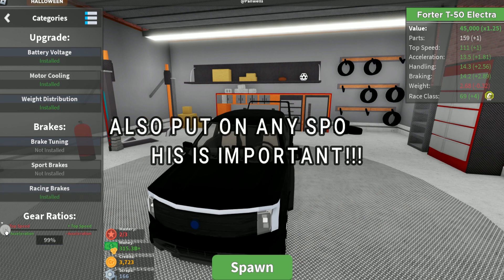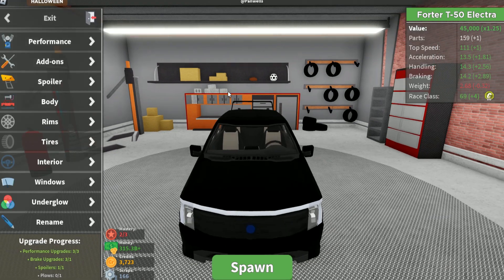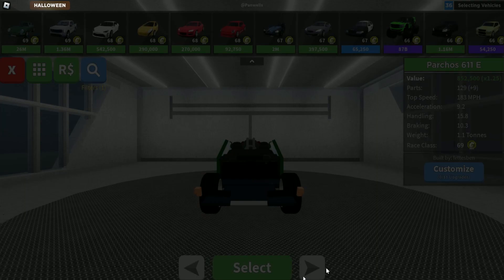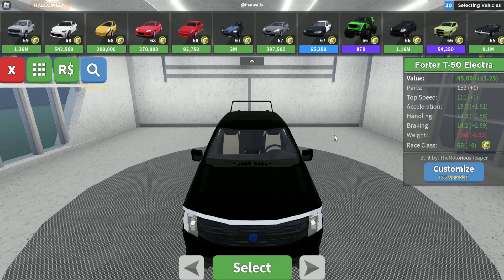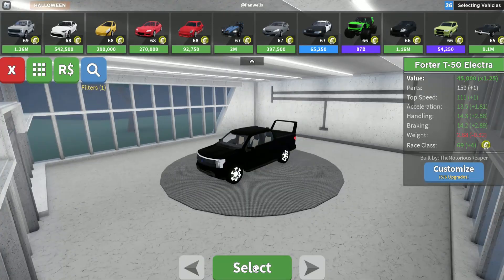Make sure the acceleration is set here. This is the fastest and best way to complete the boss race. Alright, here we go — boss race, sign up. So in the boss race, you want to get the T50 Electra with all the customisations that I mentioned.